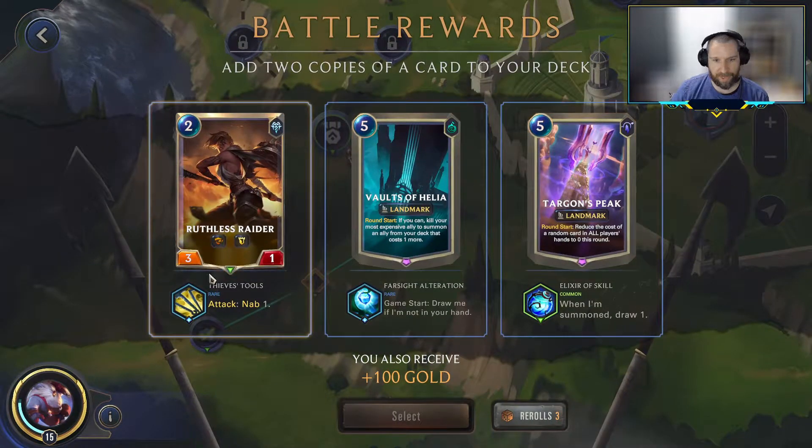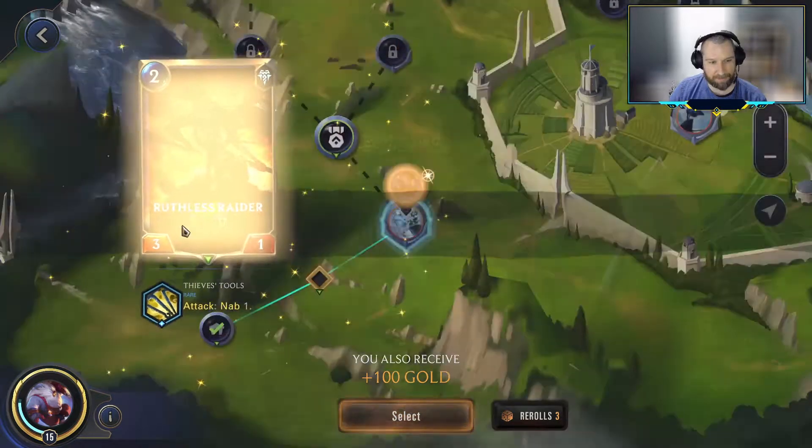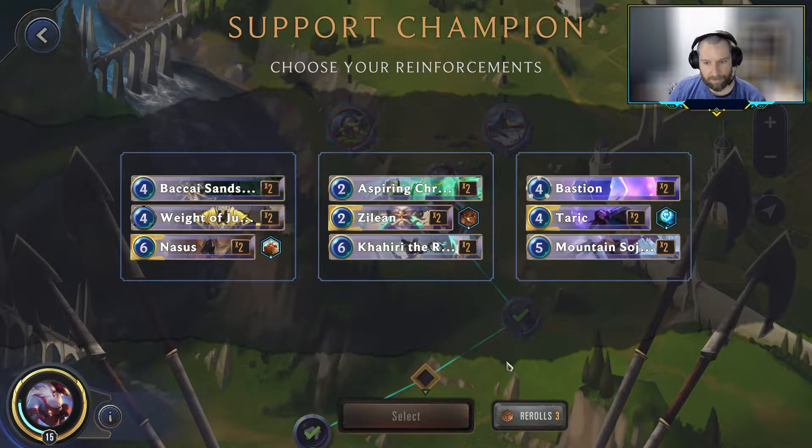We've got Ruthless Raider — cheap enough. You could go for the memes and just take the Targon's peek, but I don't think that's actually gonna work out too well with our deck. We'll pick up the Ruthless Raider. The Overwhelm units are kind of nice to have with Bard since it can be good early and good late. These cards are all way too expensive, though. I could see an argument for Nasus if we don't have any good top end, but both Zillian and Taric are fairly meh in terms of a Bard deck.